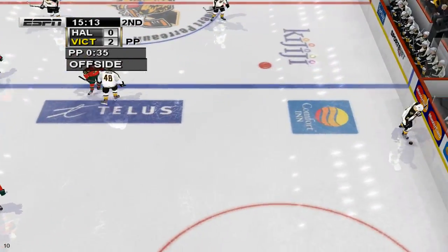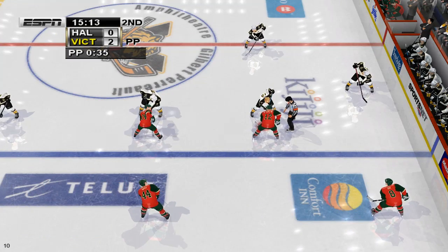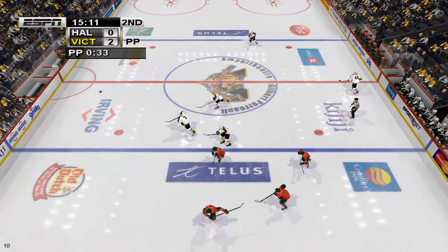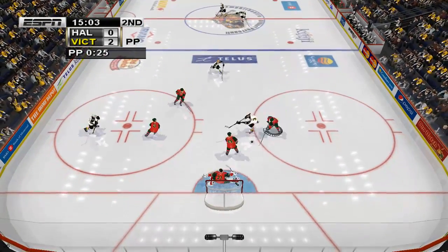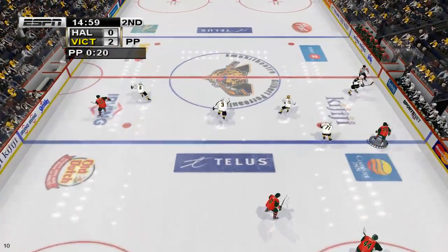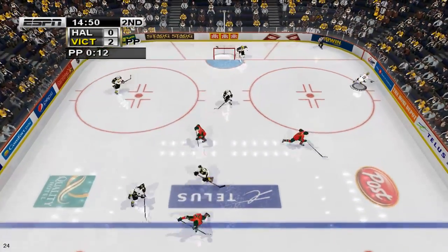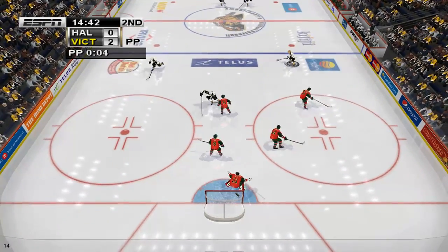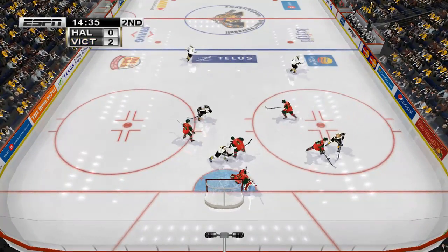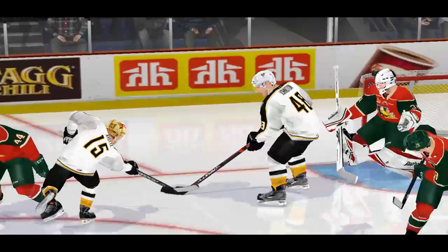That's offside. They're getting ready for the faceoff. The faceoff goes to Victoriaville. Passed ahead. To the wrist shot — blocked. Ahead to the neutral zone. And out they come with the puck. Brings it in. Moved ahead. Shoots it quickly — scores! It just crossed the line, but it counts. He let go of a wrist shot and it paid off handsomely with that goal.